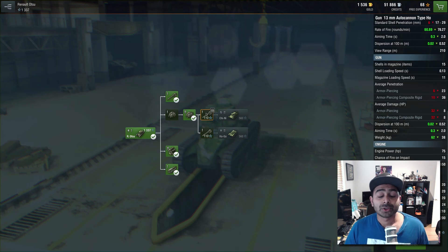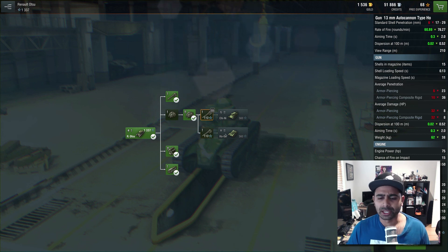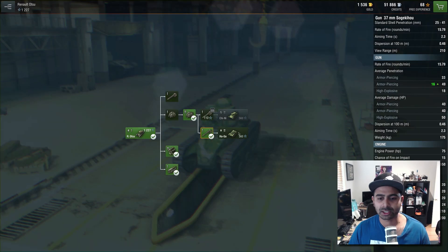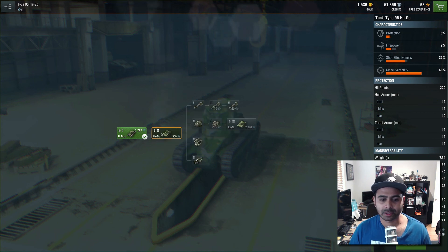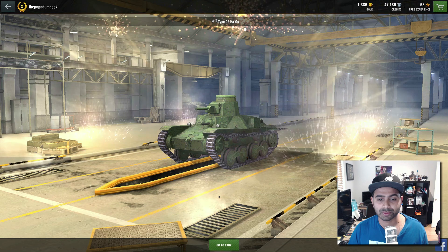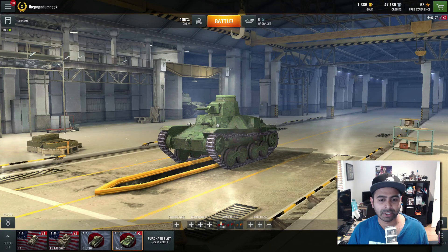When you do research you have information for your guns, which will help you down the track to better understand how your tank actually works. I'm just going to do a bit of research here — I really want to upgrade this tank. Cool, so we can actually get this tank now. We've got a bit of coin so I'm going to train him at 100 percent.